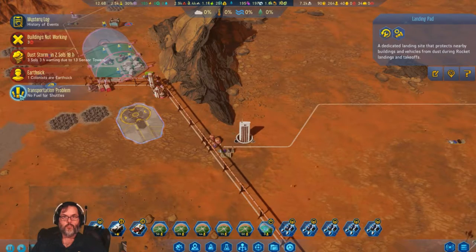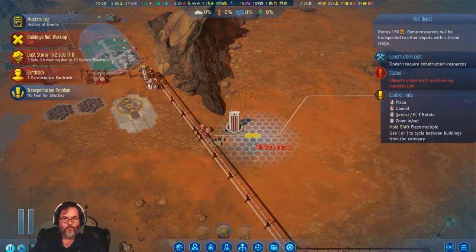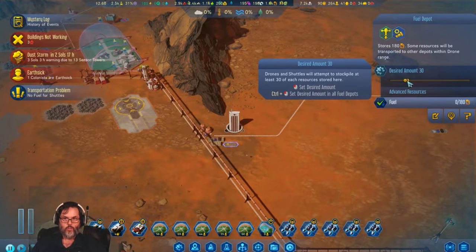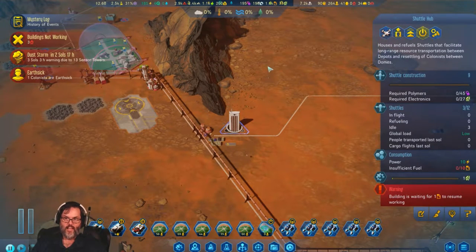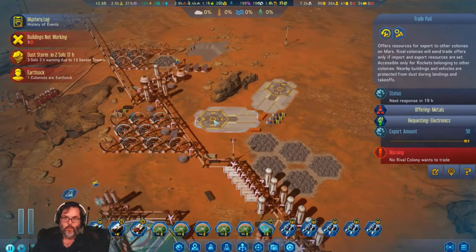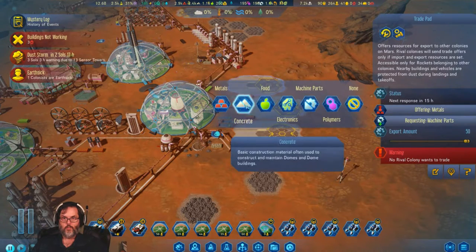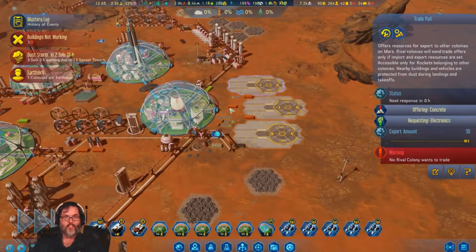No fuel for shuttles — we'll fix that, because there's plenty of fuel. We'll put you right there, and we'd like at least 30. That'll take care of that, and we'll max that out to 12. Let's come down. What do we got? Two trade pads. Metals, machine parts, metals, electronics, concrete, machine parts, concrete, electronics. Let's try that and see if anybody wants to trade.